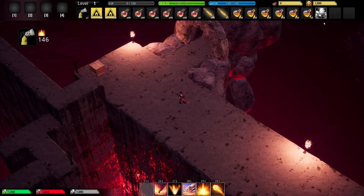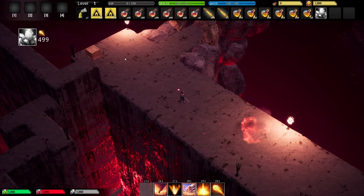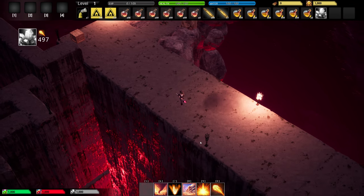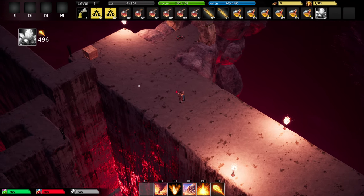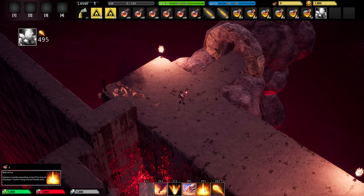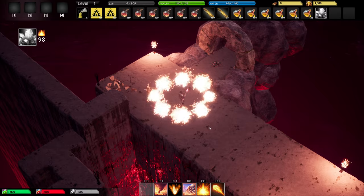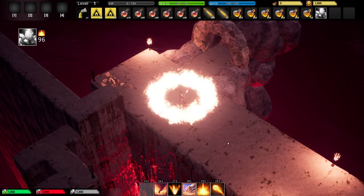First we start with the fireball. We have to equip our magical staff. The fireball, it kind of lobs it out. We can also use it to start fires. And then we have our fireball — depending on the level of your fireball, you can have multiple at the same time.